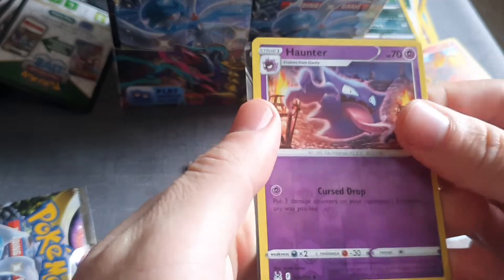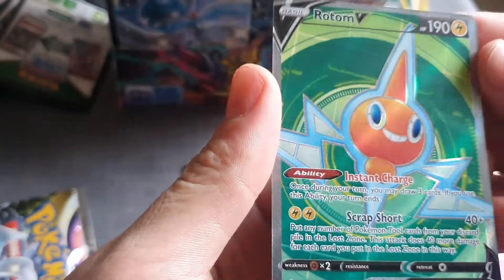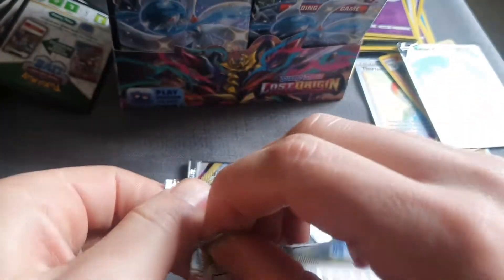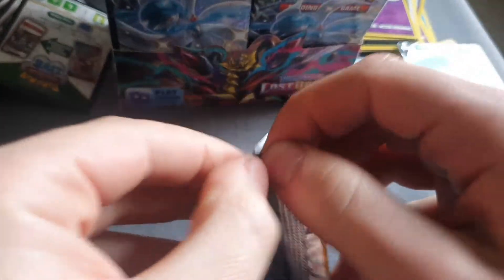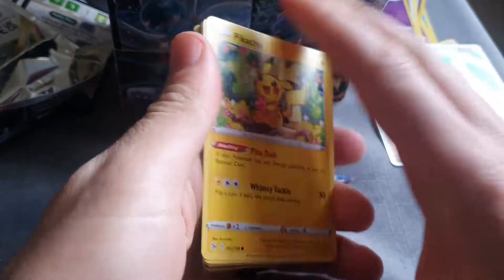I like a good Hunter. Oh look at that — that's good. We've got a reverse holo and a Rotom V. I love the artwork on these new cards — not going to lie, I love the Pikachu.